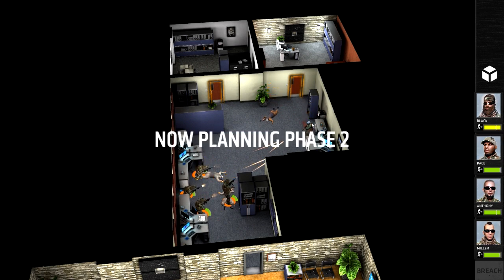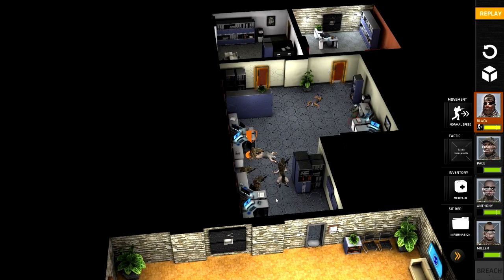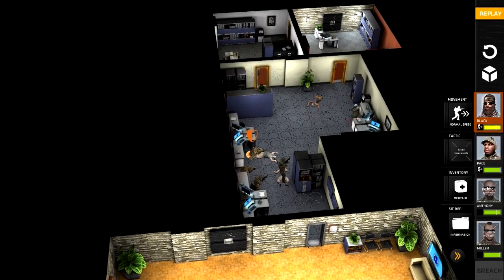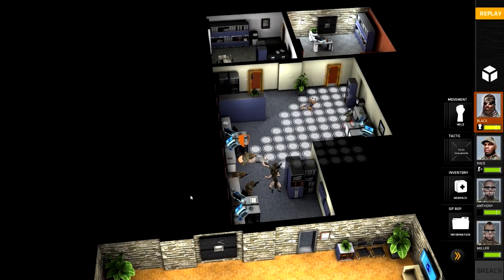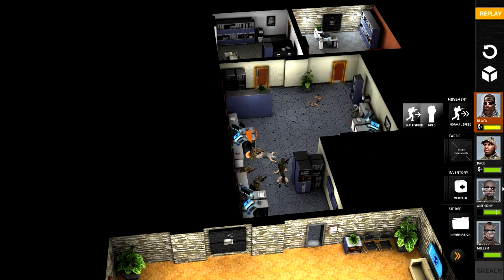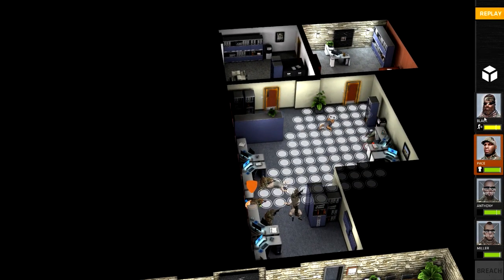Everyone died apart from this one guy here, who has got everybody aiming at him so I don't expect him to last much longer. As you can see, Black has taken some damage but everyone else is at full health. We're going to leave Black holding there. Pace is going to hold as well because I don't want to move in front of Black's line of fire.